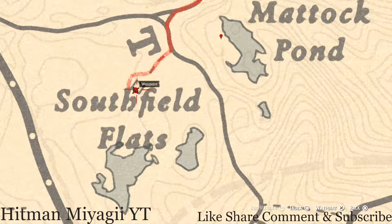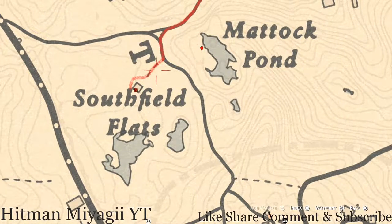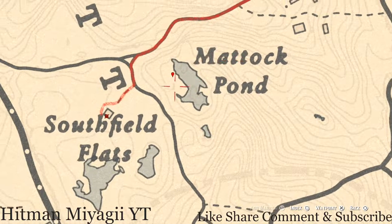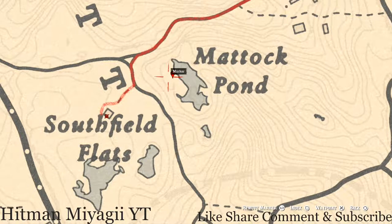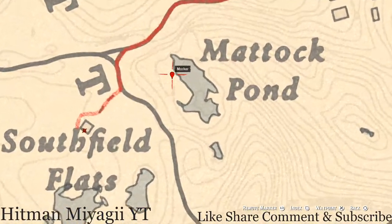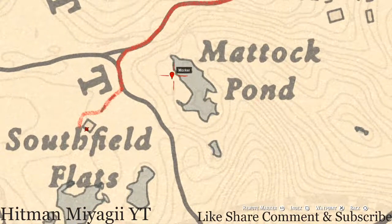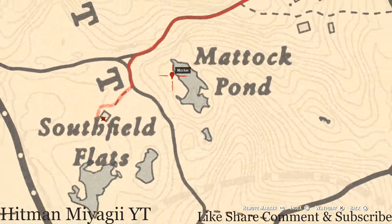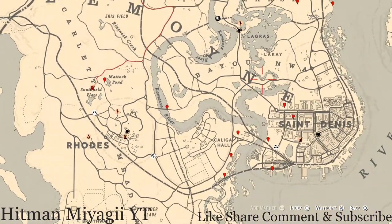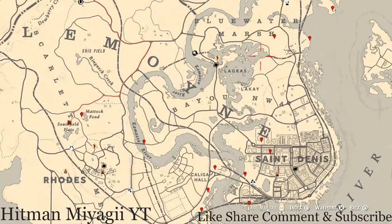Backtracking just a little bit over here to the Mattock Pond — right here at this location you guys will get a random arrowhead. I cannot tell you what arrowhead you will dig up, but you do not need your metal detector for this location. Just come over here with your shovel — as soon as you approach you should feel vibrations — and dig. That's pretty much it for all the extras.